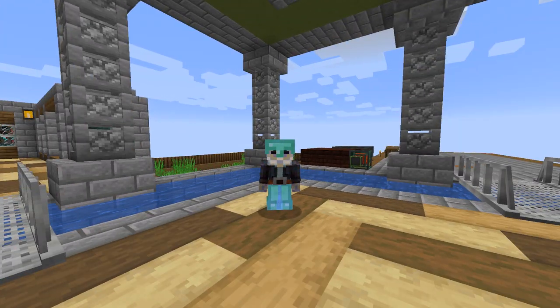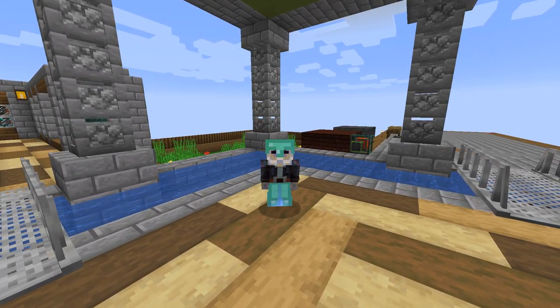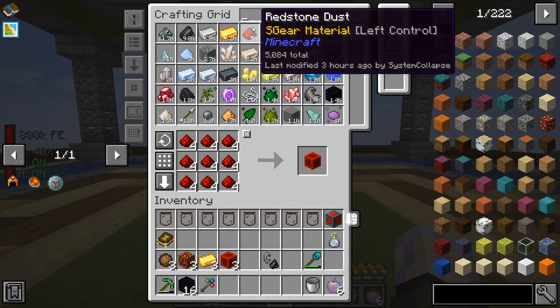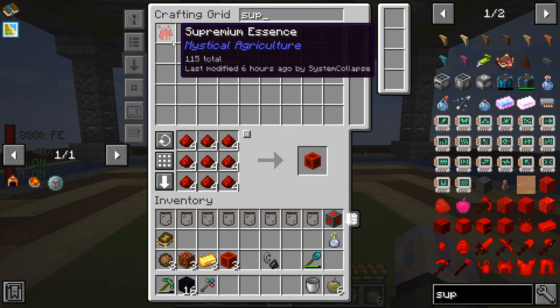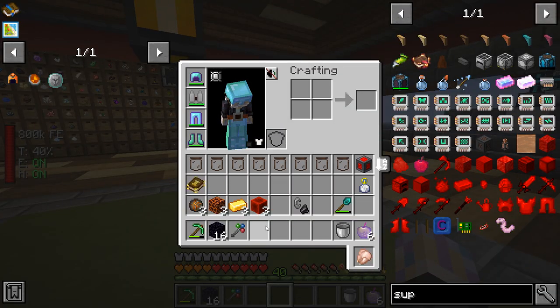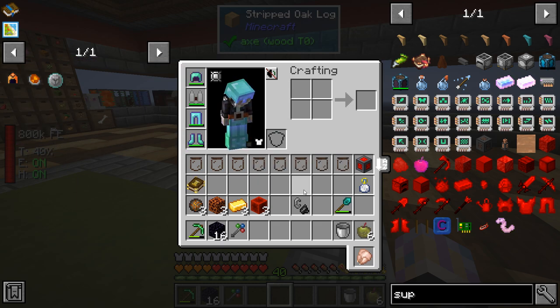Hey guys, it's System and this is All the Mods 6 to the Sky. Hope everyone had an amazing day - let's jump right back into this pack. In between episodes it's actually only been about an hour. We're getting about 30 supremium per hour, that's around 15,000 imperium. We're going to craft a couple things and then head to the Nether - I want to work towards creative flight today.